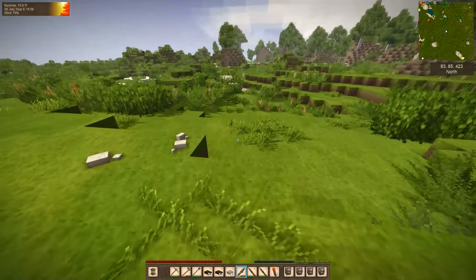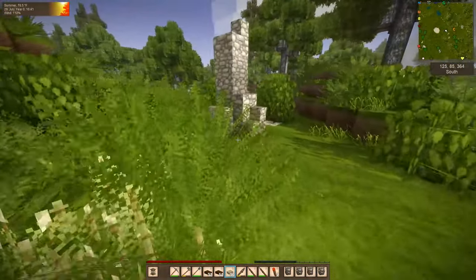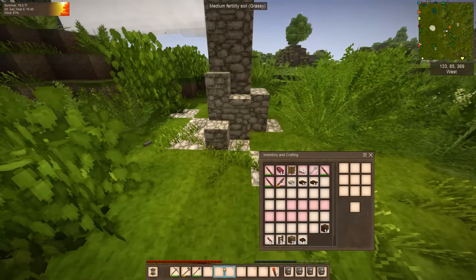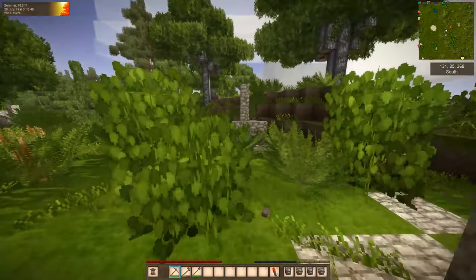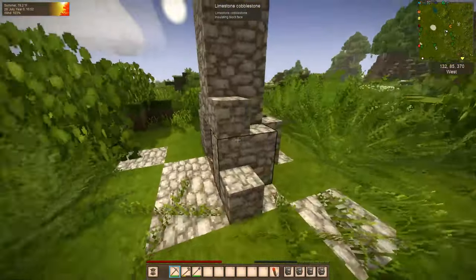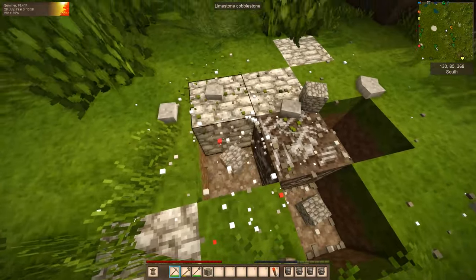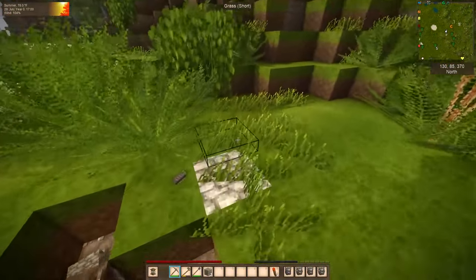Somewhere out here there are wolves. Let's go ahead and explore what this area has to offer - if nothing else we can use the building components. There's another one here. This kind of looks like it might have been living quarters at one time, but there's not nearly as much here to rebuild, so I'm not going to worry about doing that with this area.